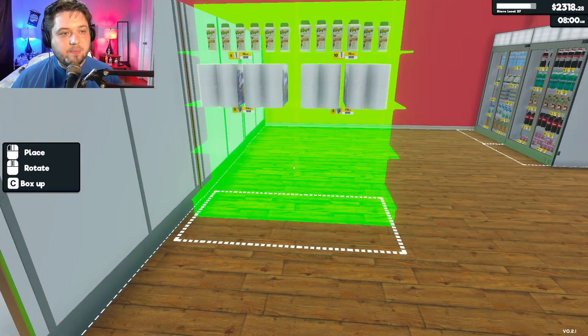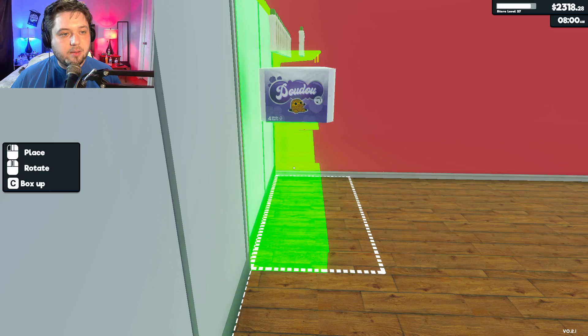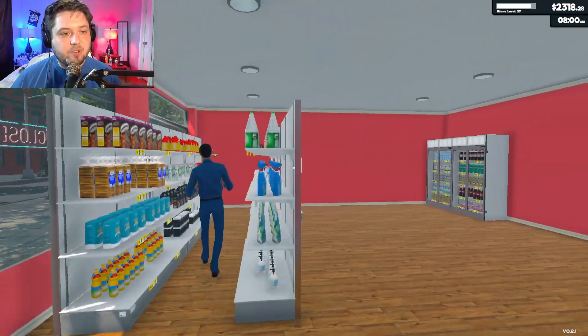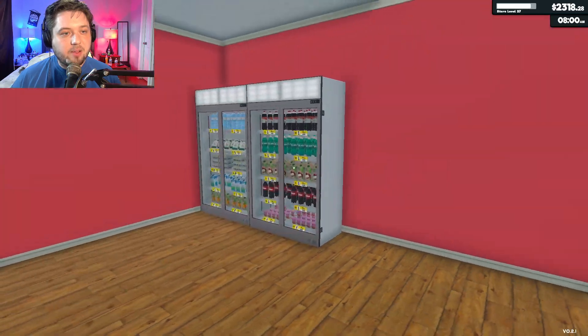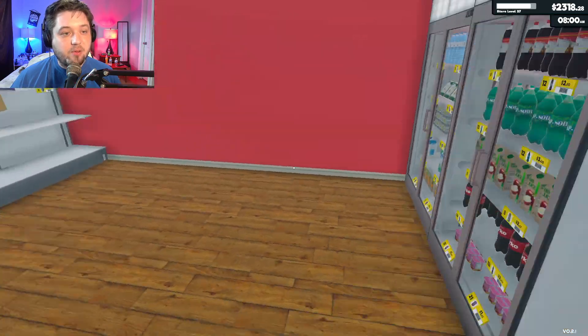All right, now we pick this up and this will go on the other side of the other one — like this. And see, now we have a lot more space, so we can buy more shelves and place them down, or buy more refrigerators and place them down, or freezers.